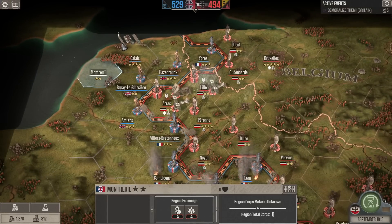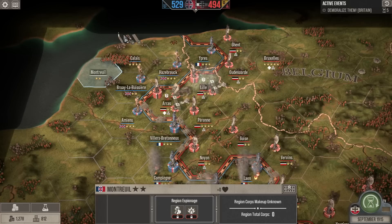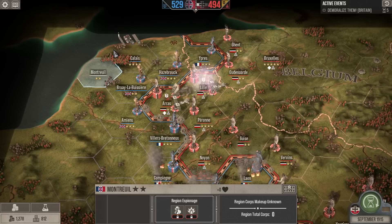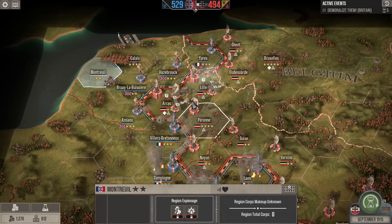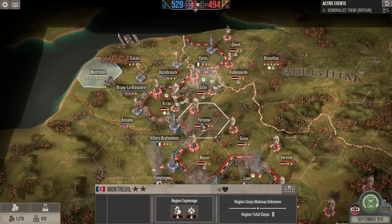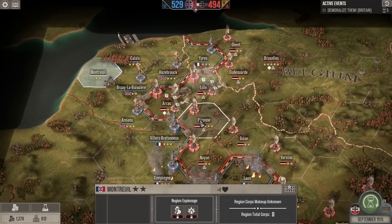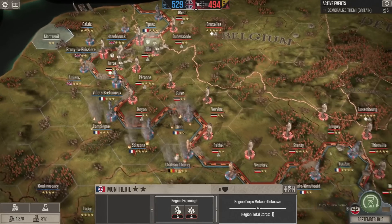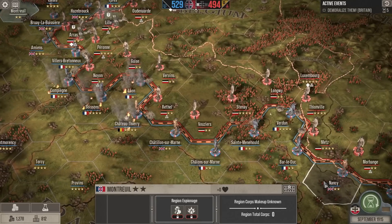They've also made a bunch of classics. The first game they made as a studio was Star Wars: Empire at War. They've made a couple of really good games since then. The Grey Goo was kind of mixed — there was another RTS that people seem to either love or hate.